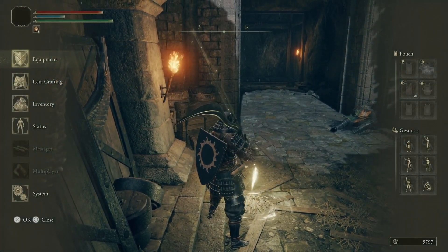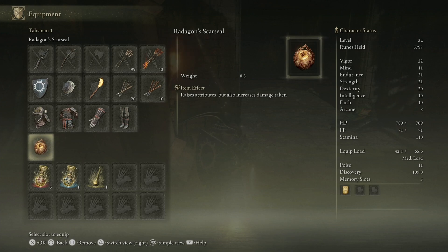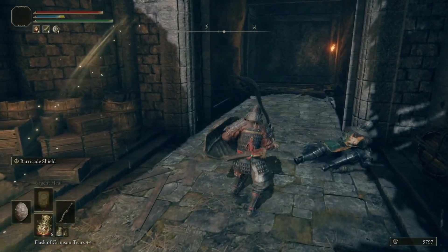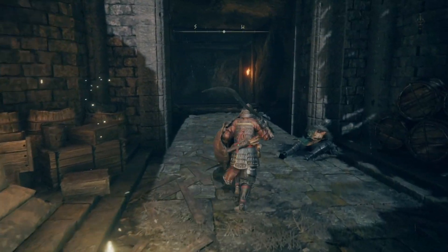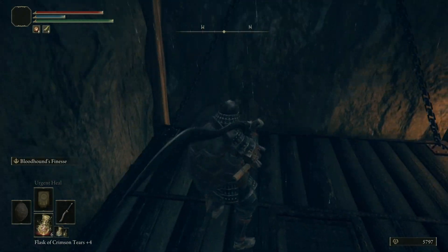Just a quick gear check here. Since I equipped the Radagon Scarseal in the last episode, I want to check to see if I have enough to equip the Turtle Shell shield with medium load — and I do. I'm equipping this shield. It does have an ability, the Barricade Shield, which greatly increases the durability of the shield and its blocking capabilities. It also has the passive ability where it increases your stamina regen rate, which is a really good thing to have.